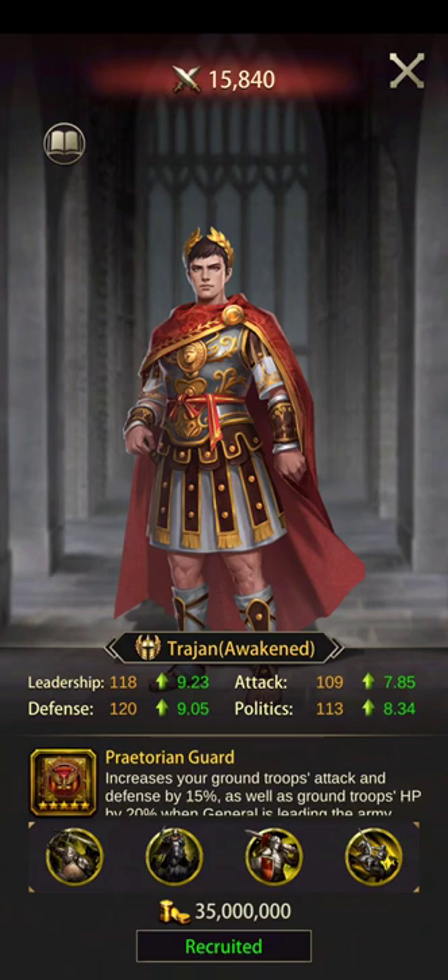People with alts drop their bubble and we go steal resources — it's a good way to grow. So the plan is: make Trajan the main ground general with CPO as assistant for solo attacks, and for alliance rallies use Trajan as main with Alexander as assistant. I'll be losing some specialty buffs, which will hurt, but in return I'll gain a major rally capacity boost.